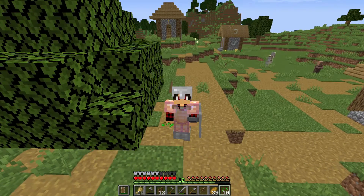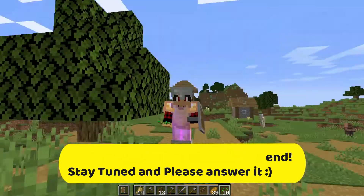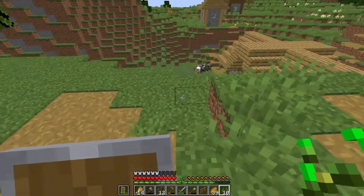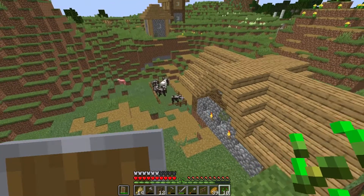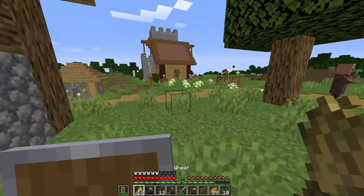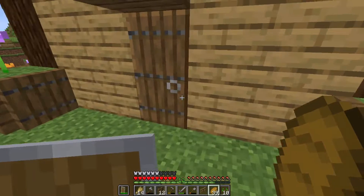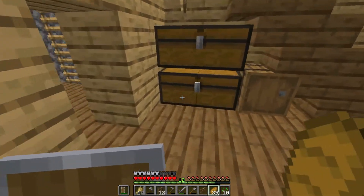Hello guys, welcome back to another video. I hope you are having an amazing day so far. Welcome to the third episode. Today we have a lot of things to do. I have done something off camera — that is our cow pen. Today's plan is to make our mine pretty, complete that, and also do some mining because we need some lapis. So let's grab all the supplies we need and get started on decorating our mine.